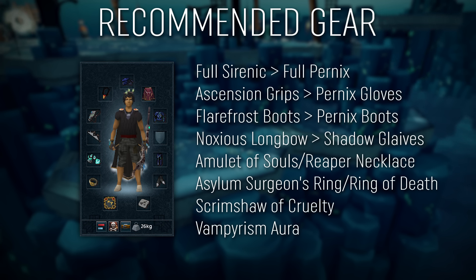For your ring, I recommend an Asylum Surgeon's Ring. For your aura, I highly recommend bringing Vampirism if using ranged. Grig hits very consistently and quite hard, so any extra healing you can get will help out massively. For your pocket slot, I recommend a Scrimshaw of Cruelty.